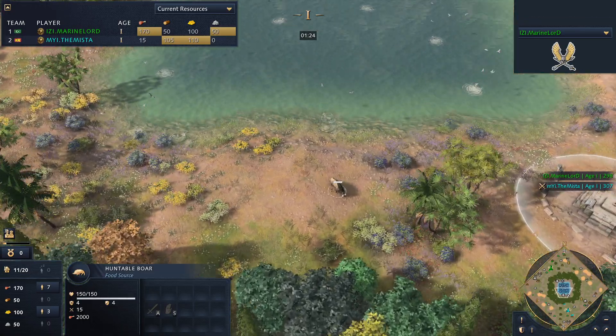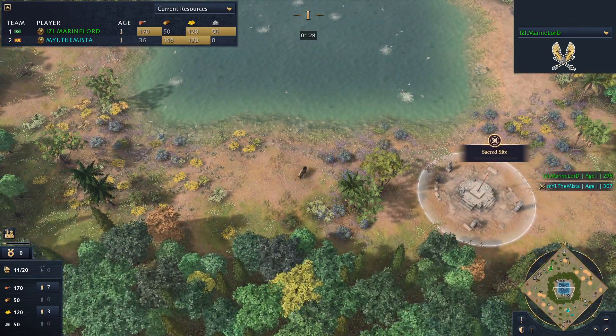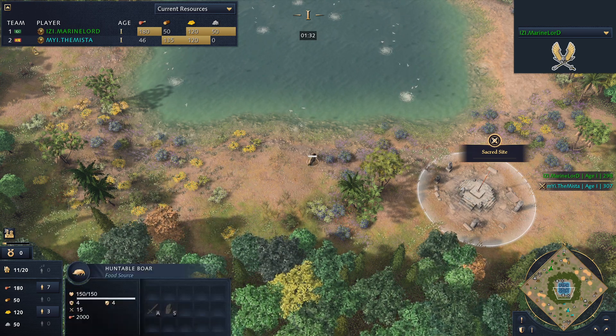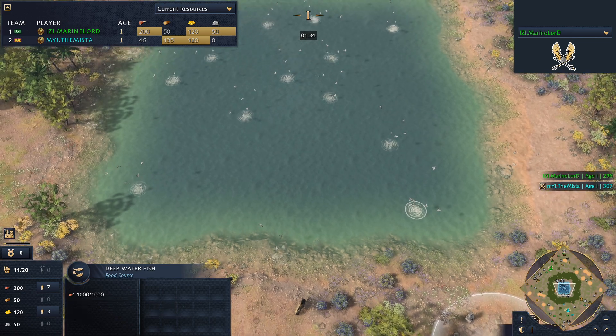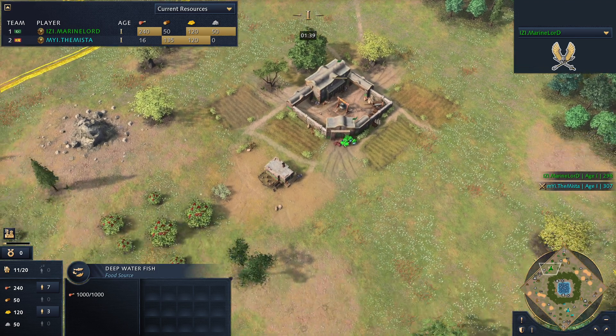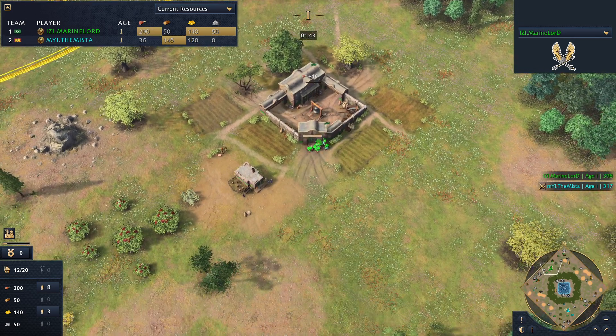One thing to note — speaking of boar — both civilizations have an Islamic background, so I don't think either civilization can harvest the food from the boar. But on a map like this, when you've got shore fish, the fish food will be very, very good for both civilizations.